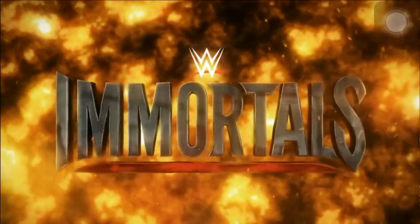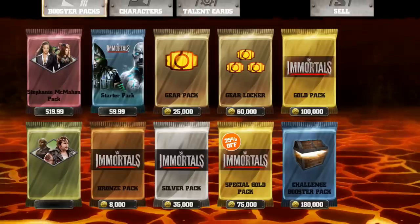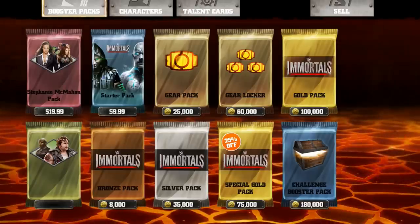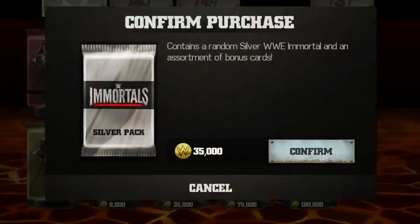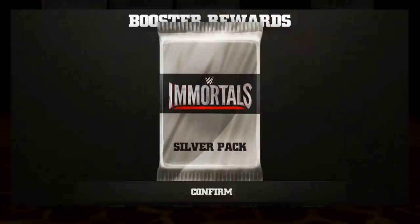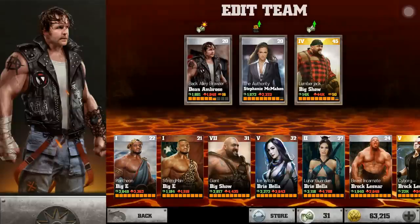What's up gamers, we're back with another WWE Immortals video. Today we're going to take a look at the Back Alley Brawler, the Dean Ambrose silver card. I pulled him out of a silver pack — that is the only way to get him, by buying a silver pack for 35,000 coins and getting a random chance. I'm very lucky; I pulled him on my second attempt.